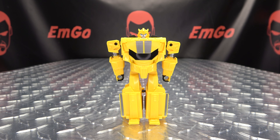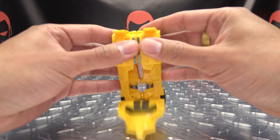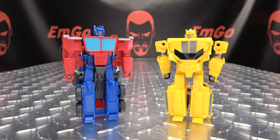And now to transform Bumblebee, you're just going to do that. And there he is in his alt mode. And to get him back into robot mode, just going to take this, flip it around, lock it back together, and there he is, back in robot mode.